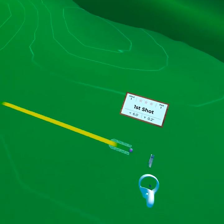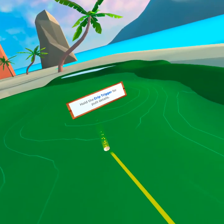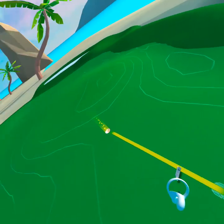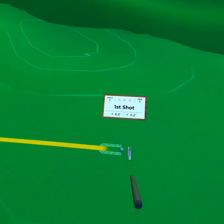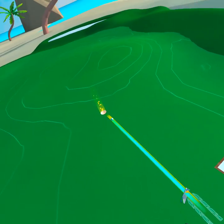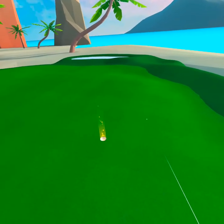Squeeze and hold the grip trigger to show the green's contours and the line — this can be very useful when reading a putt. A yellow line represents a direct path from your ball to the hole. By default the ball will be disabled and you can swing through it. Pull the trigger to enable the ball. Once the ball is enabled — great job, let's go!